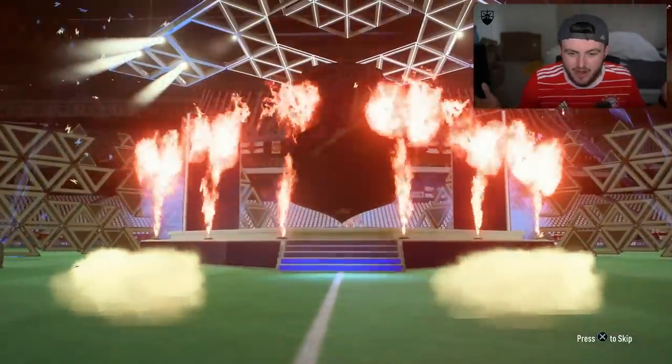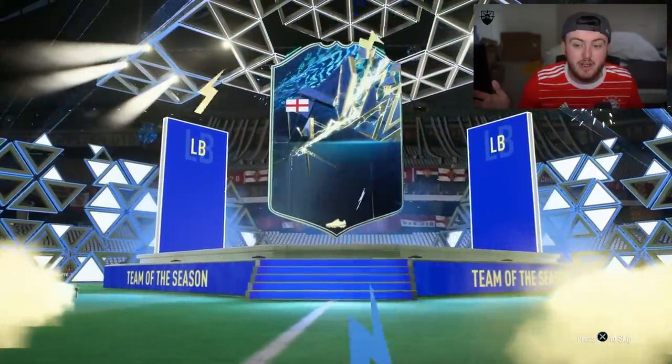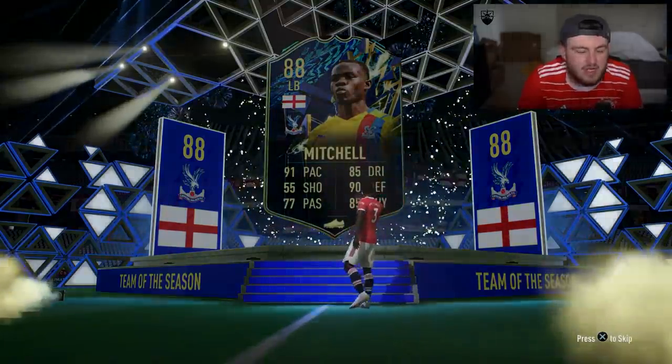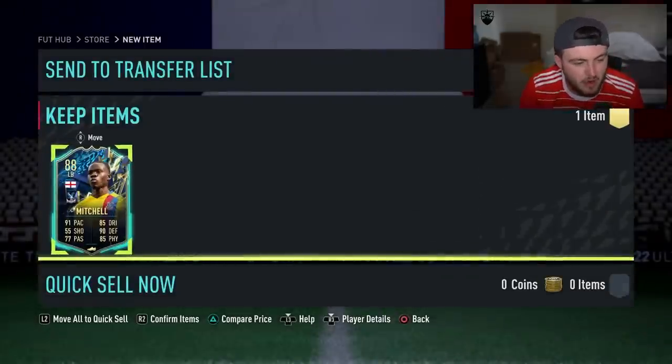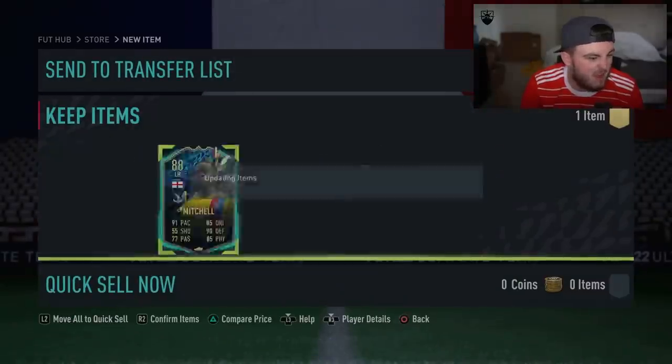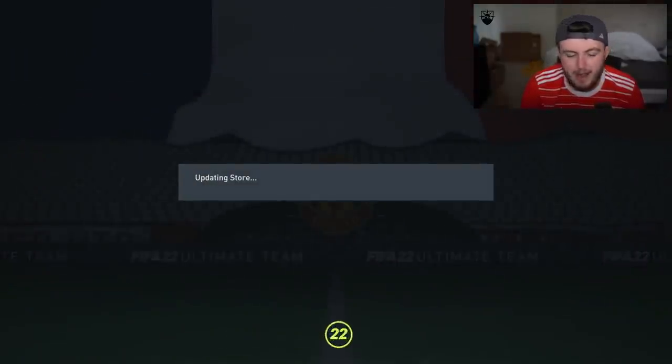Let's find out who we're going to get. The first one's going to be English, left back — Mitchell. Not bad. I mean, it could be worse. You really want Bellingham — J Bellingham would be absolutely fantastic. But Mitchell's not a bad one, and it's one I don't already have. Absolutely could be worse, to be fair. Not complaining too much about that. Go ahead and store that.